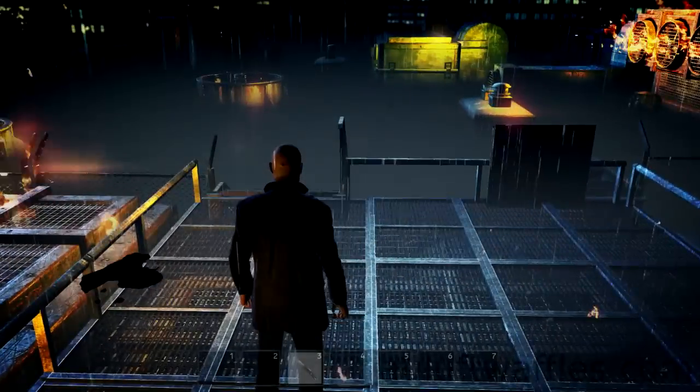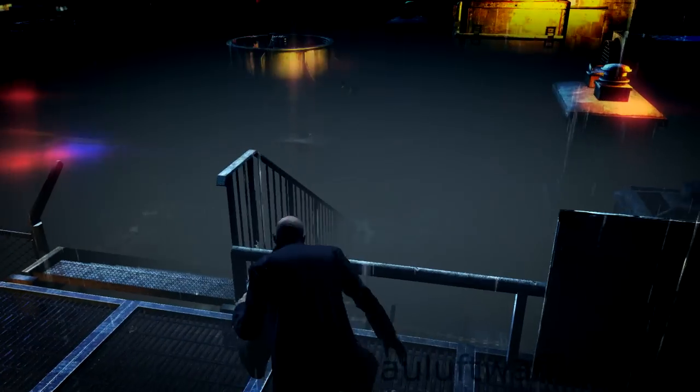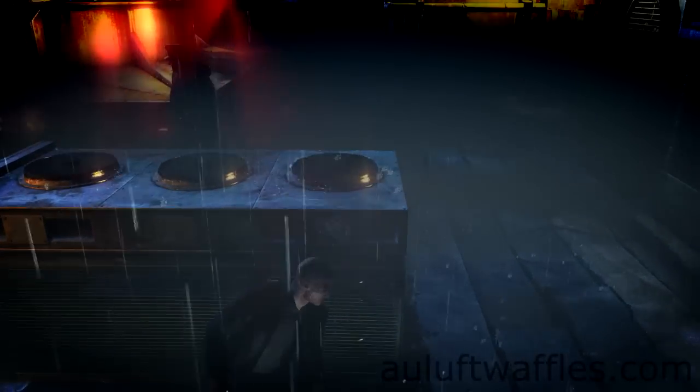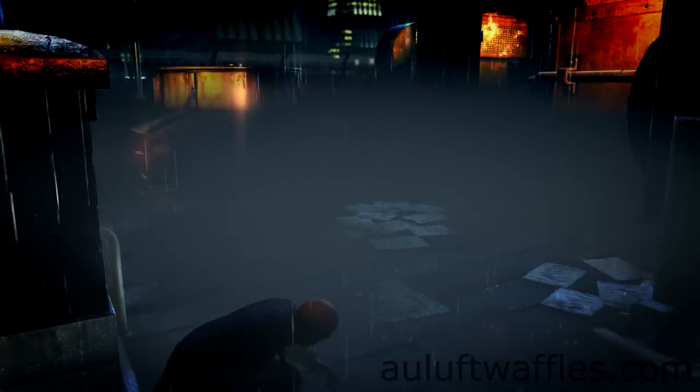This is the first part of Run-in for Your Life, which is called the Burning Hotel. In this first bit, you have to get down to the cover down there and wait for the policeman to stand where he is now. Otherwise, he will notice you going to that cover.